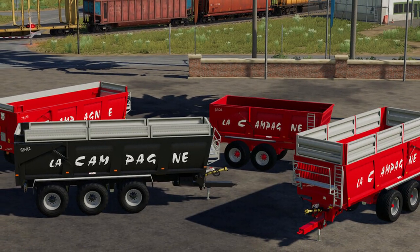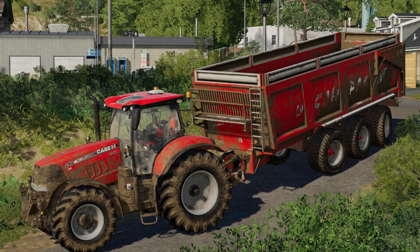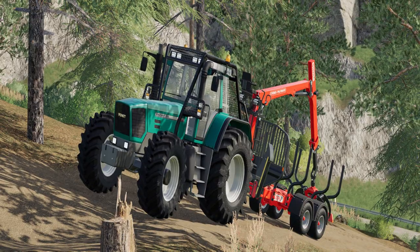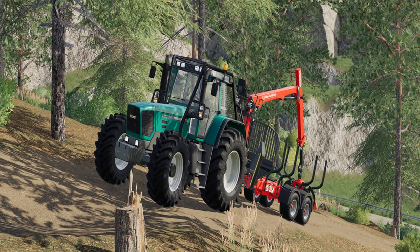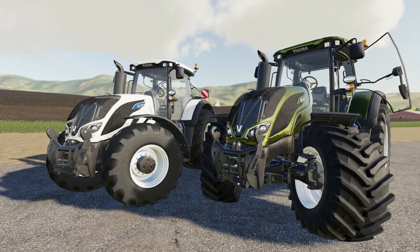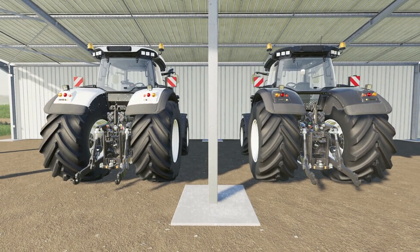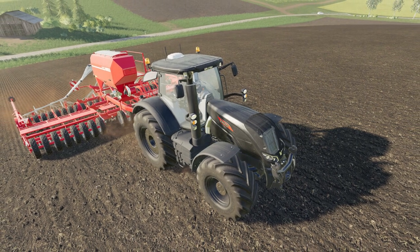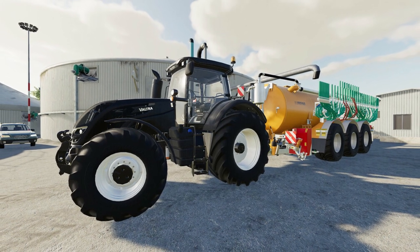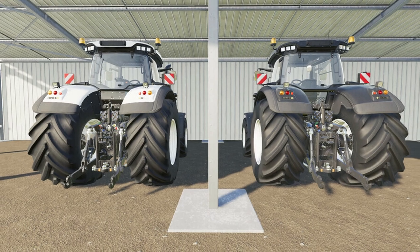Now for the updates. First is the Camp Pack La Champagne — new sounds, improved textures, and new tire configurations. Next is a big update for the Vulture S Series: various mistakes fixed, new animations, details and configurations added, color options re-edited, design color option added, two new engine configurations (S274 and S354), reverse drive is now optional, and the price is reduced for the Vulture TwinTrack. Warning: please sell or delete the old vehicle before updating.